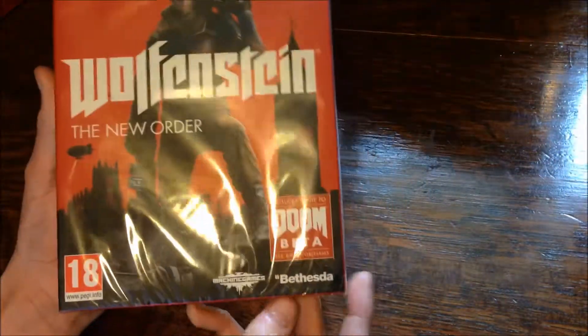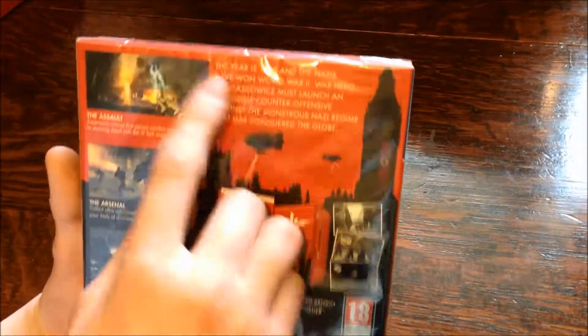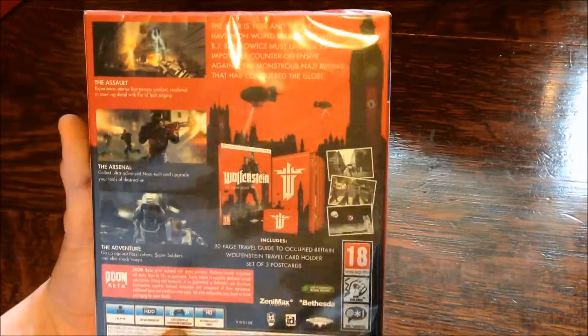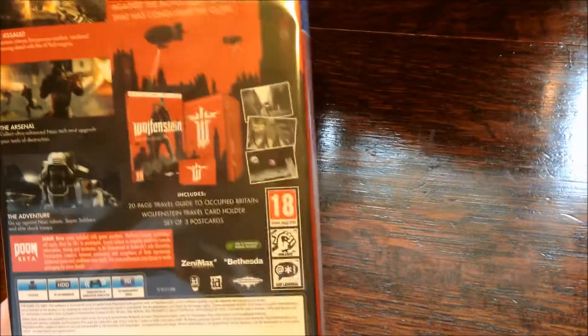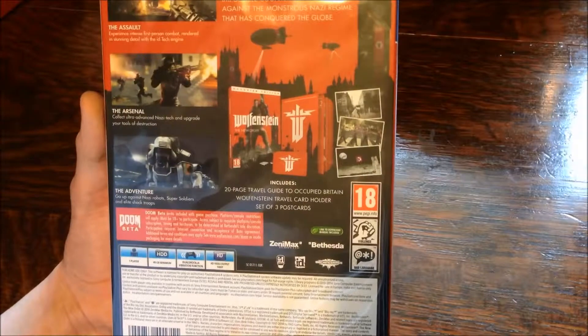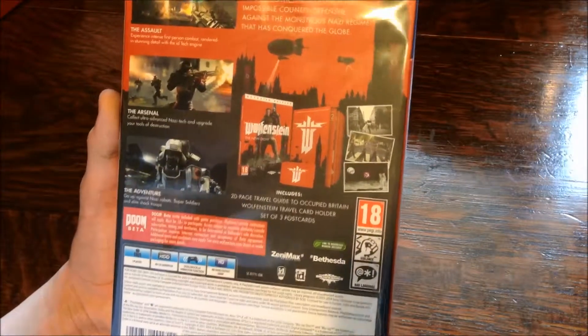As you can see, just a normal front cover with the developers and also the Doom beta — the code is inside, I'm not going to show you it because I actually want that. On the back we have a description, a couple of screenshots, and what is inside the Occupied Edition. The Occupied Edition comes with a 20-page travel guide to Occupied Britain, a Wolfenstein travel card holder, and a set of free postcards.